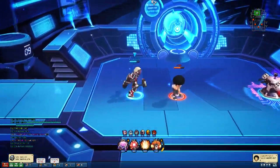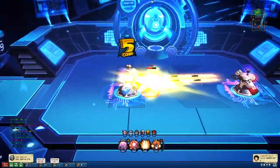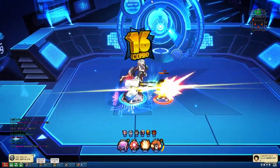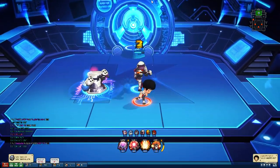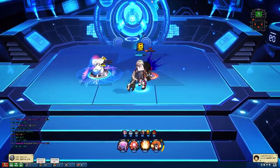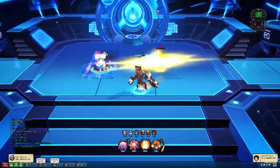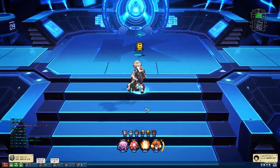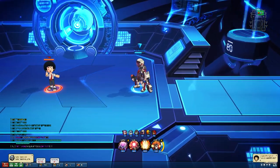A good way to use these turrets — you can see they don't regularly hit grounded opponents if you knock them on the ground. It's not going to regularly hit someone on the ground. The only way it's going to hit grounded is if you use other attacks like your jump attacks. We'll get to that in a bit when we go over jump attack strategy.